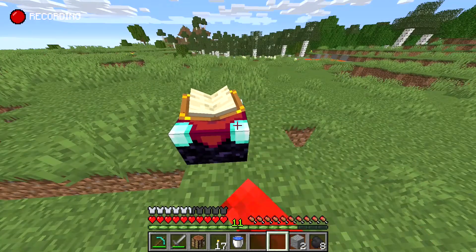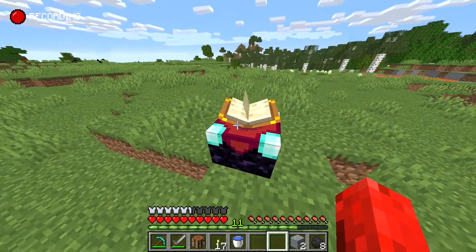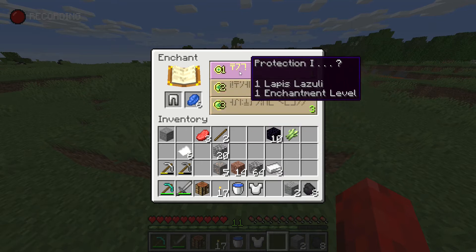This is how to play Minecraft for Beginners, part 4. You now have an enchanting table but how do you use it? Early game you should just put your armor and tools in the box left to the lapis icon, and the lapis in the box next to it.